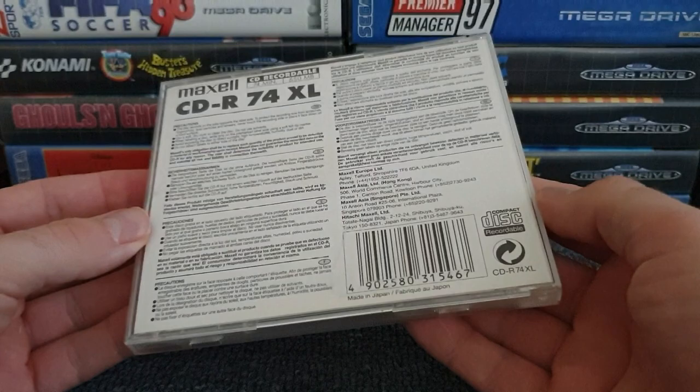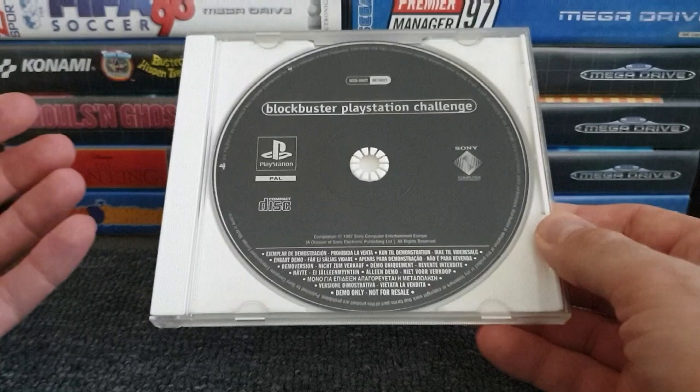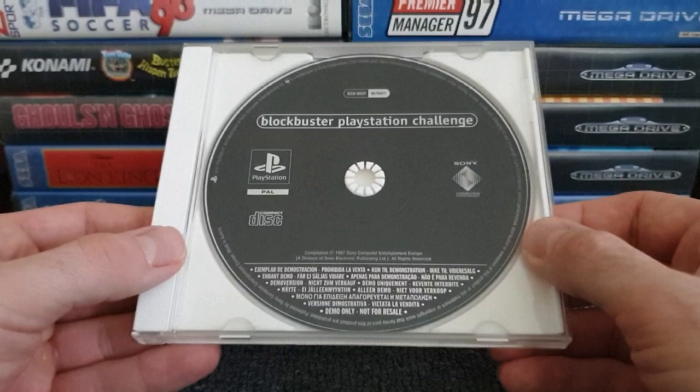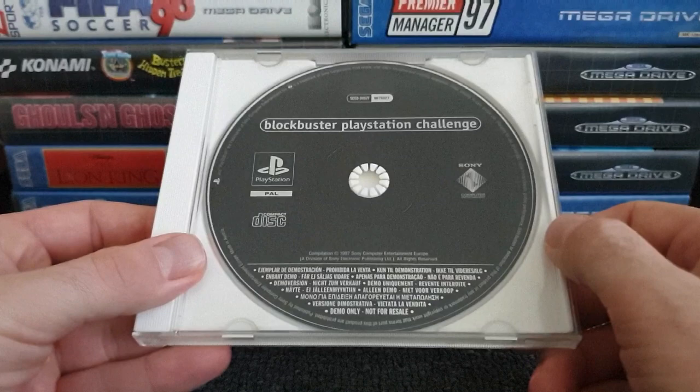It came in a case when I bought it, but it can't have originally come in that case — it's literally just a bog-standard CD case my friend must have found. Did it come in a cardboard sleeve or its own case? There's no way a disc would generally be supplied loose. I really don't know, but the disc grabbed my interest immediately.